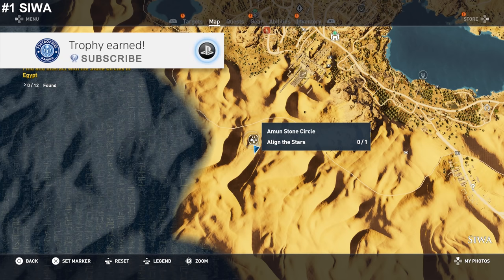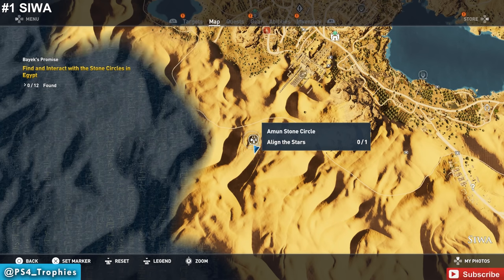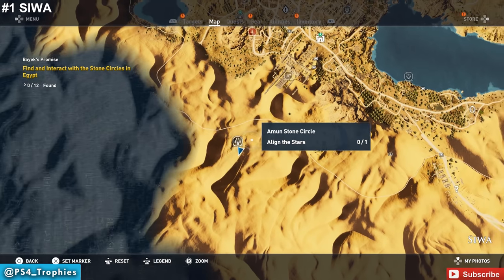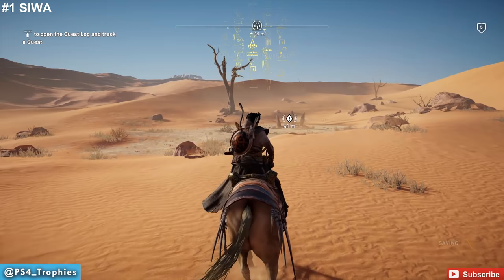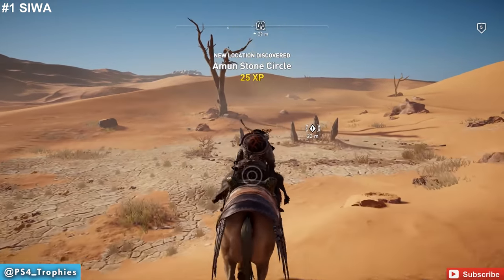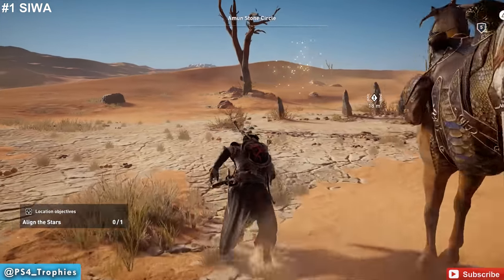Hello everyone, Brian here at PS4 Trophies. I'm going to show you the location of all 12 stone circles. You'll earn the Stargazer Trophy for completing all the Align the Stars objectives. Now they're going to look like just random rock formations out in various locations, but they're actually in the shape of constellations.